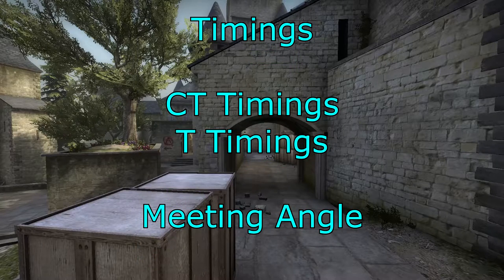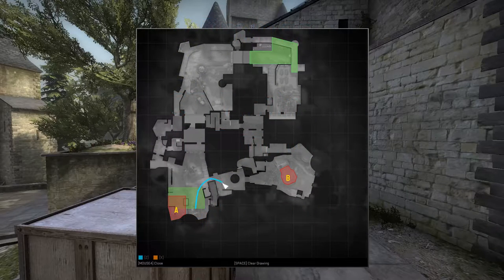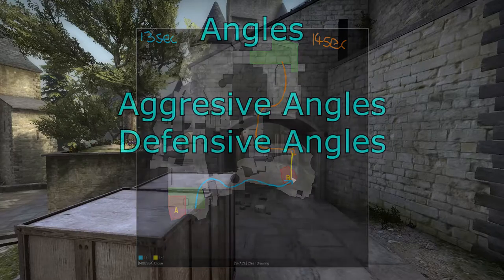Let's have a look at timings — CT timings, T timings, and the meeting angle. For a counter-terrorist to get to the fountain, which is the quickest spot for them to reach, it takes about 13 seconds from a good spawn. For the terrorists to get out on the B platform just before the boxes, it takes 14 seconds. So you can get to the fountain before they reach the B platform, but you can't get on the B platform before they get there.